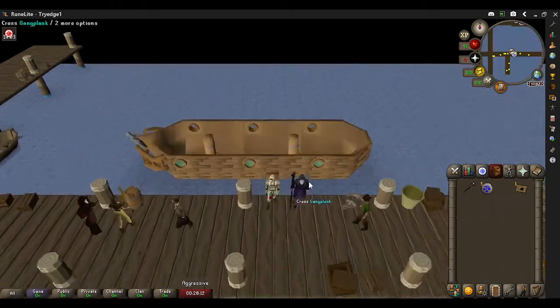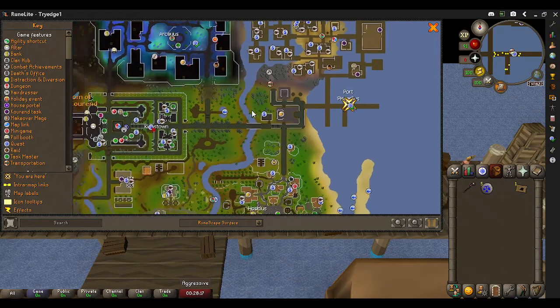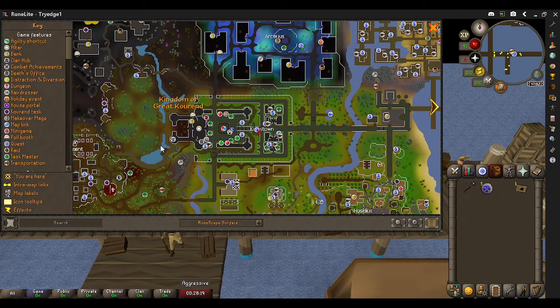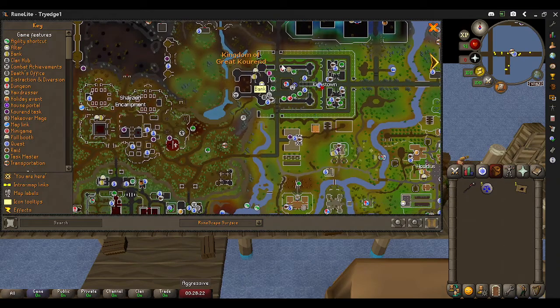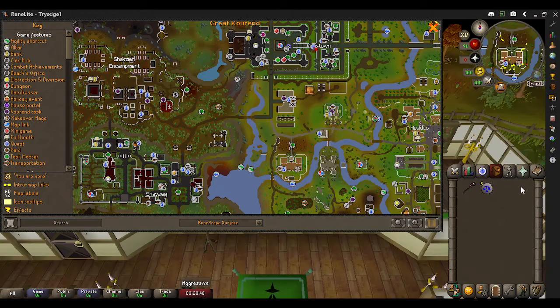Cross the gangplank and we'll be going west — not just a little west. You'll want to go so far west that you pass the kingdom, and then make your way to the Shazian Encampment. You'll want to make your way to this icon right here. However, if you do have a Watson Teleport Scroll you can buy from the Grand Exchange, you can teleport right away without any requirements. This will put you right here, which is a lot less running.